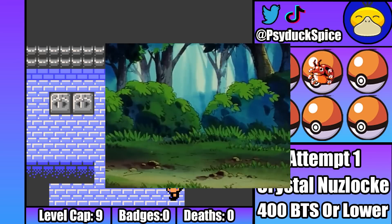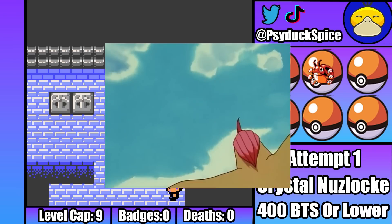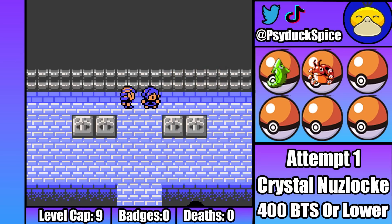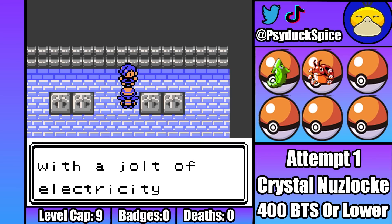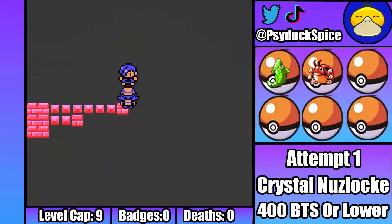That's actually the only two encounters we get before the first gym, and the more eagle-eyed among you will have already noticed a teeny tiny issue I'm about to run into. The first gym leader is Falkner, and he's obviously going to be a nightmare for my two bug Pokemon. The main problem for this fight is the fact that the level cap is only 9, meaning I can't evolve Sponge into Butterfree. If I was able to evolve Sponge, I'd have a fighting chance here, but because I can't, I'm going to have to rely on a really risky strategy instead.